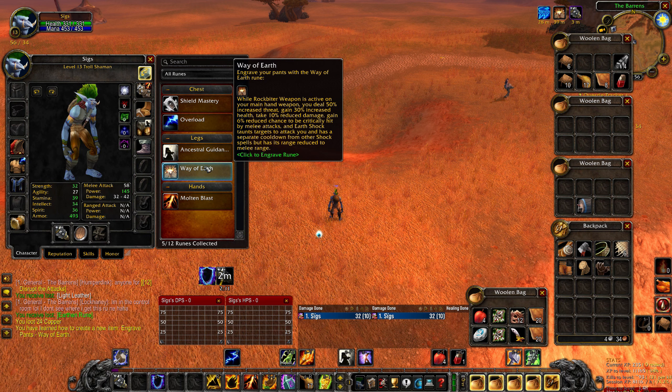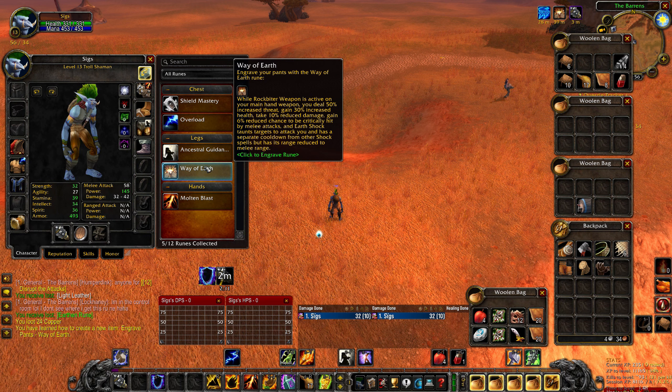Once you have located a Mirage, simply target it and cast the Purge spell. Afterwards, right-click the Mirage and loot it to obtain the Earthen Rune. Simply right-click on the Rune in your inventory, wait for the channel to finish, and you have learned your Way of Earth Rune.